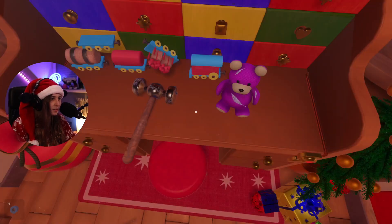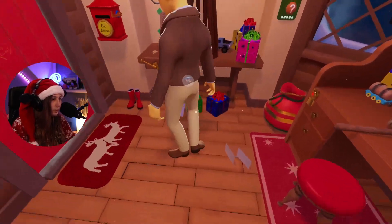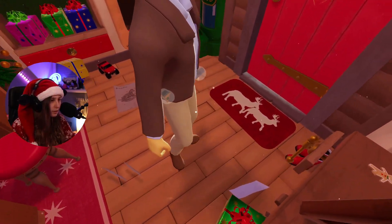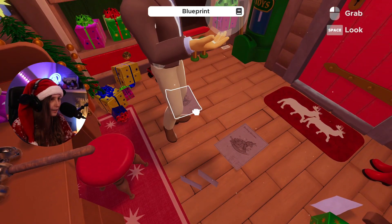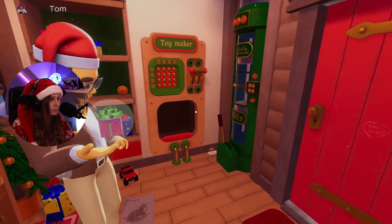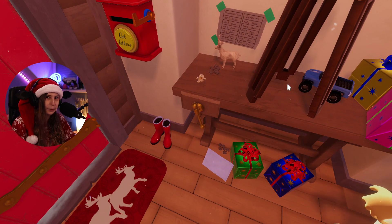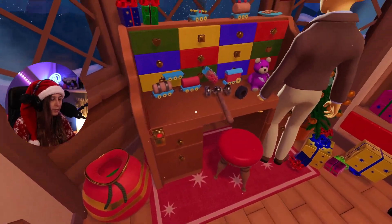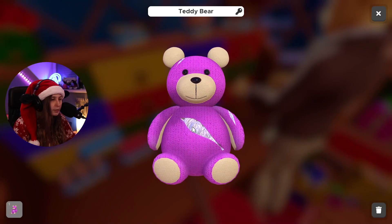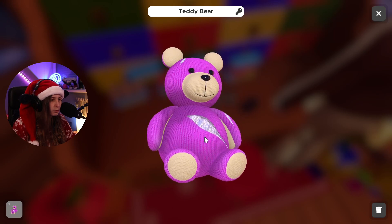Do you have a needle or something? I got a teddy bear and it's a key item — it says so. You definitely need to repair this teddy bear. On your belt you have a unicorn, a rocking horse, a toy train, and a gift. We need to fix this teddy bear.